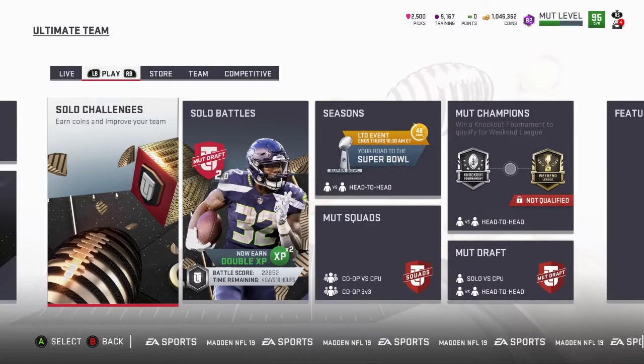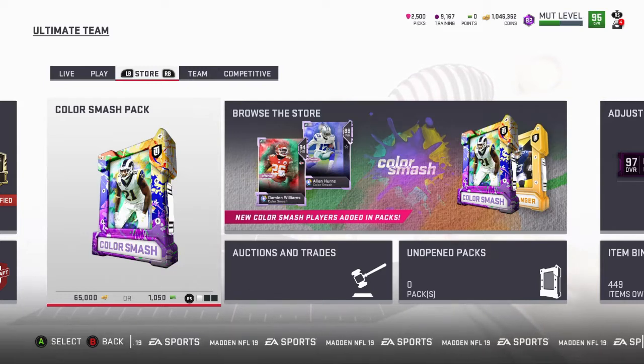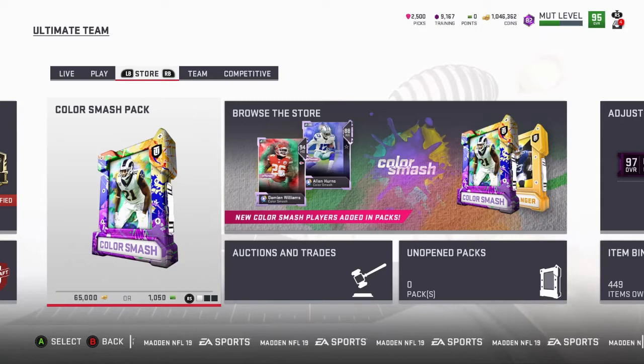Another thing is: every day, once you hit around level 70, you get daily quick sells. After level 70 you get 7,500 coins guaranteed every day, and before that I think it was like 5,000. Most times I got 7,500; there were a few times I got like 25,000. If I pull like 50,000 to 100,000 in quick sells I save it to show you guys, but when it's like 7,500 or 20,000 I just quick sell it.